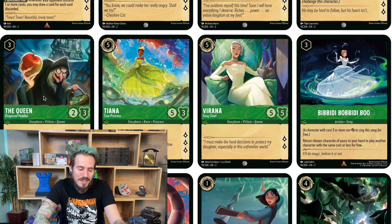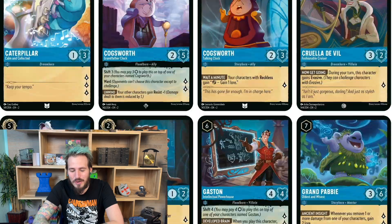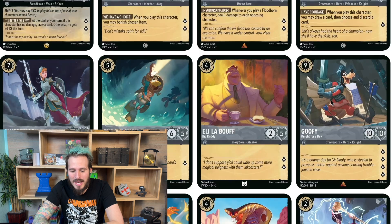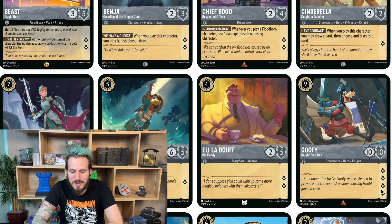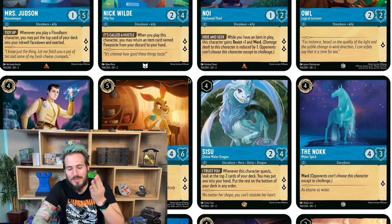Another card that I think would be interesting if you could actually play it properly is the Queen — you choose a character in your hand, discard it, and you gain lore equal to the lore on the discarded card. This is really interesting with stuff you'd never normally play, like this Goofy card — a 10/10 that takes nine to play but gives you four lore. There are a lot of other cards that give you four lore that are easier to play, so this Goofy card is goofy in general. Let me know in the comments if you've ever actually played Goofy. It's cool that they're doing all these nods to Disney and all the different characters, and it's really cool to see the same character in a bunch of different forms.